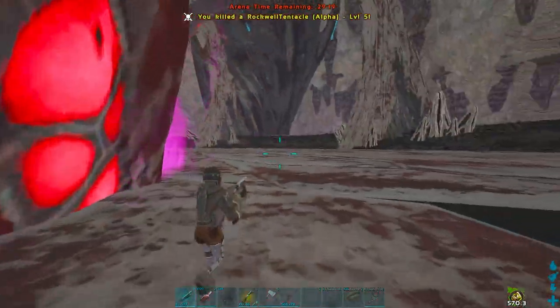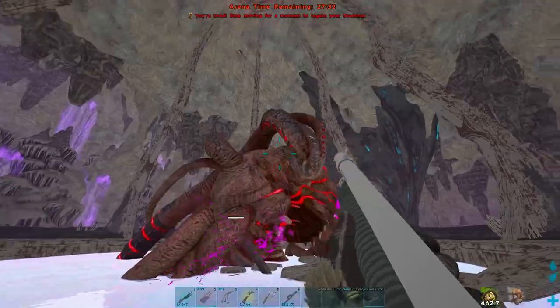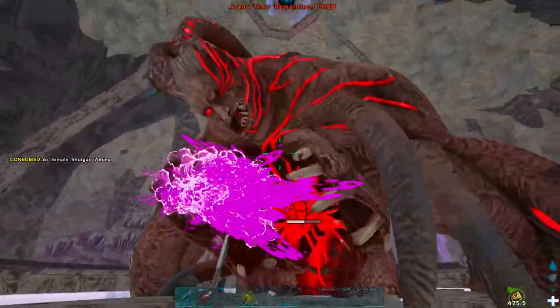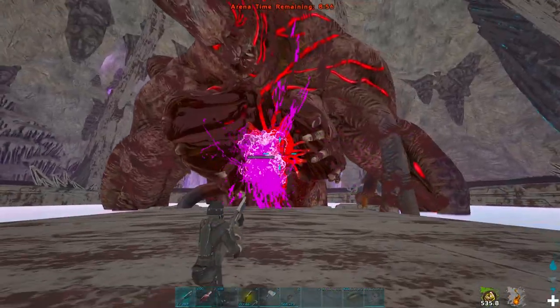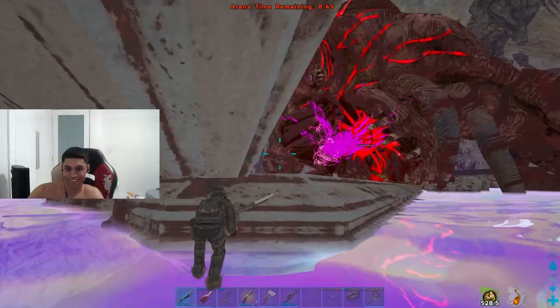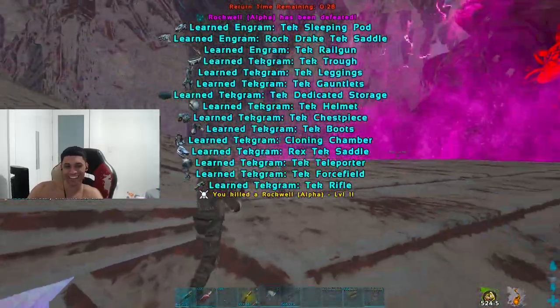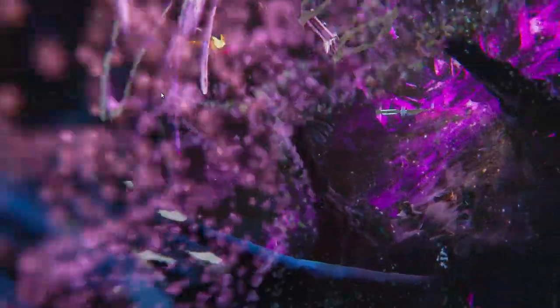And here we are, doing the Alpha Rockwell for the first time as a duo with Danae. I'm gonna hit the spot — and there we go. Now we just need to hit level 120 and we get all Tekgrams.